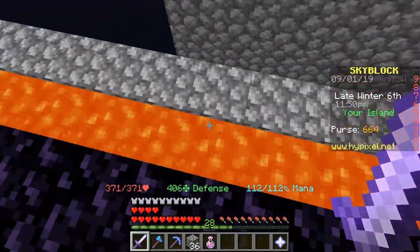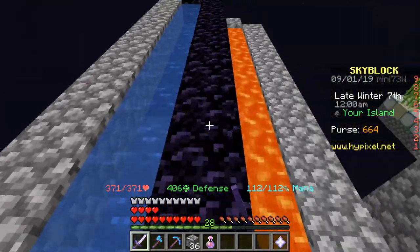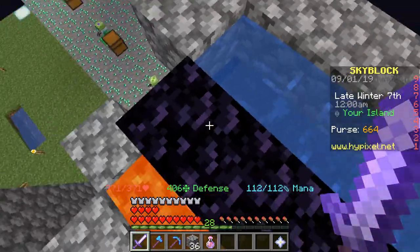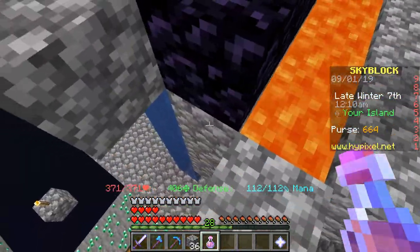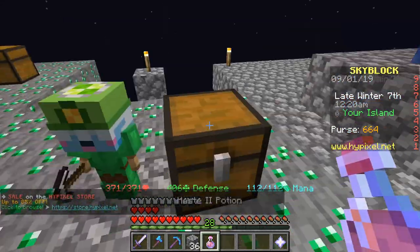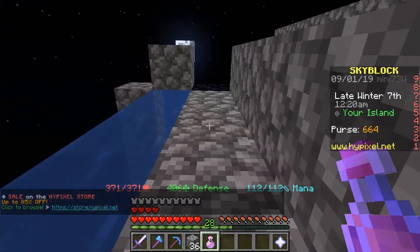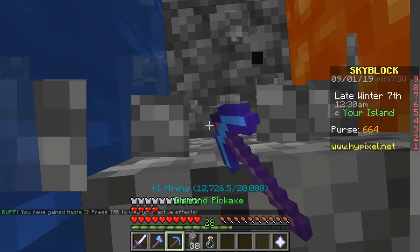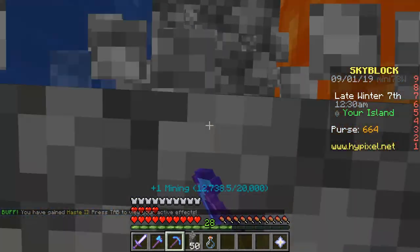I finally managed to put all of the lava source blocks in, and I've also had to create some obsidian up here to stop me from mining the top block and releasing all the water. I have not tried this out yet, so I really hope this is going to work well. I'm getting a little bit of lag, but hopefully that doesn't mess anything up. Let's drink a haste 2 and we'll dig. This is going well — nothing so far has broken.